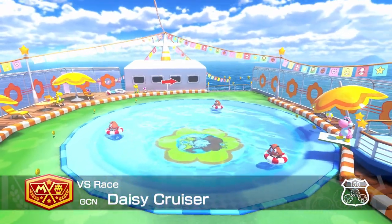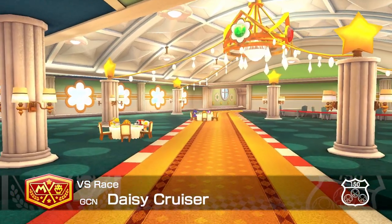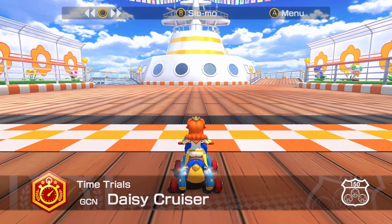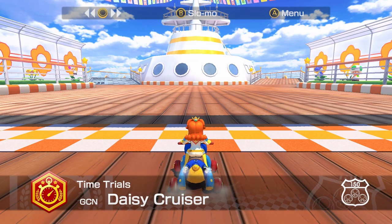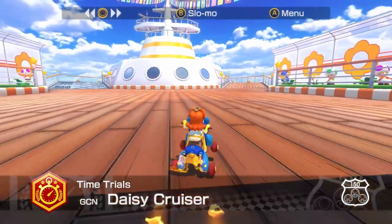Welcome to part 34 of the Basic Training Booster Pass Edition. Today we're going to cover everything you need to know to play Daisy Cruiser on 150cc. We're going to kick it old school and start by going through what I used to call my level 1 version of the run, where the recommended build is Daisy, Teddy Buggy, Rollers, and Paper Glider.